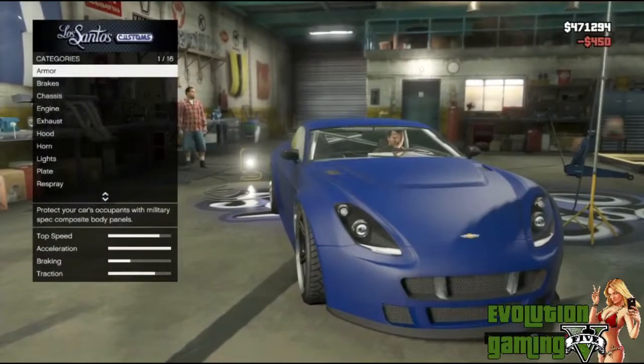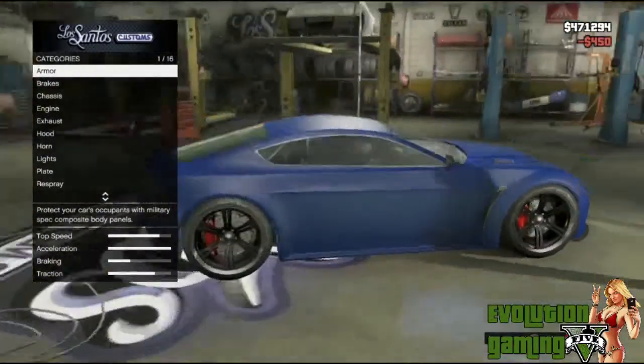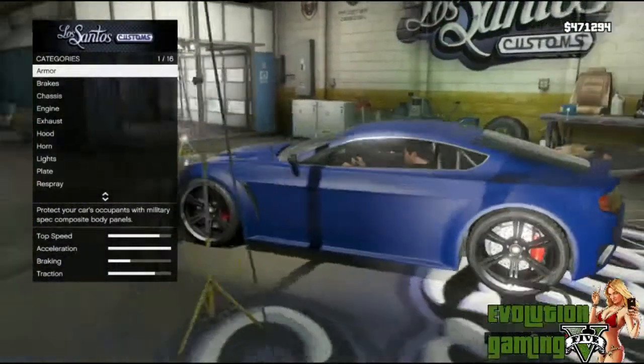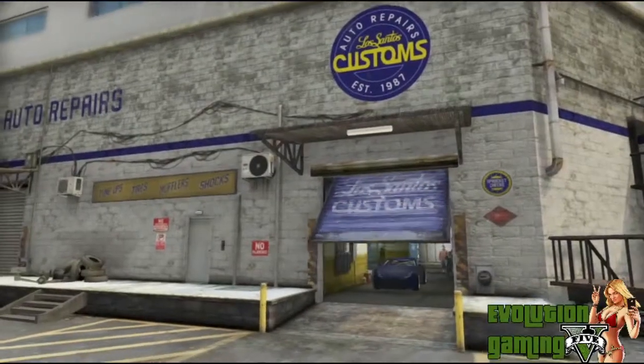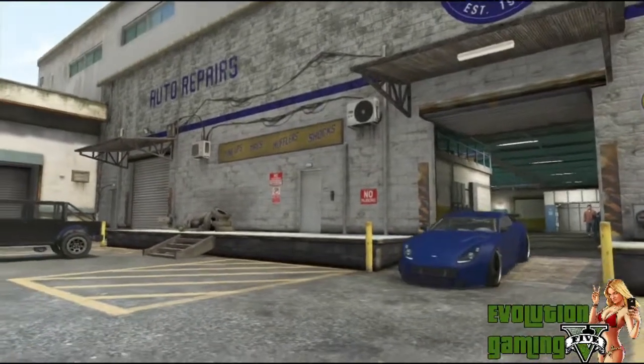And that's everything you can do to customize the car. To exit the shop, press B to back out and you're good to go. Thanks for watching — like and subscribe, and catch you guys later.